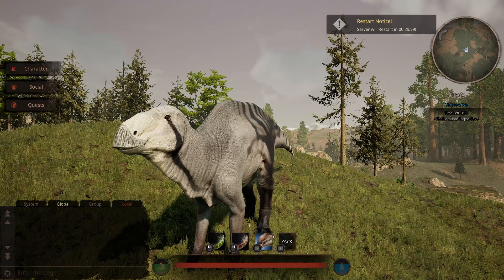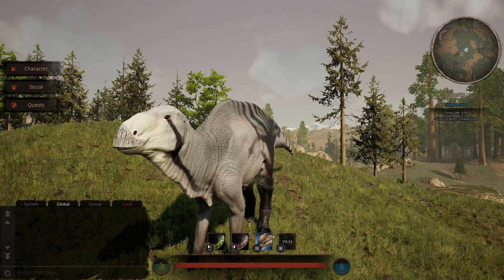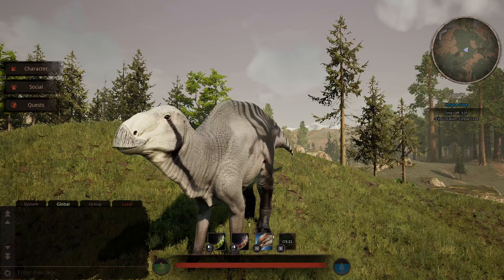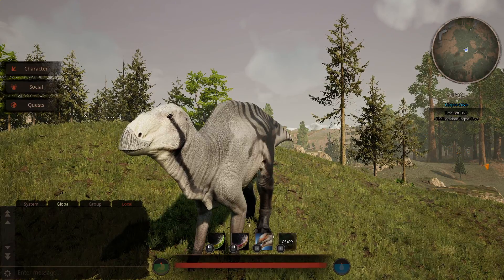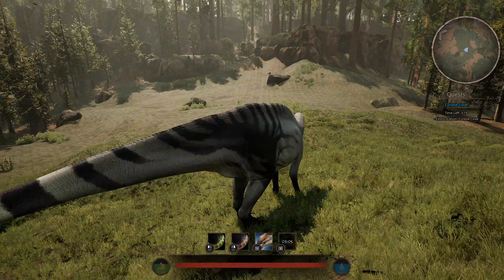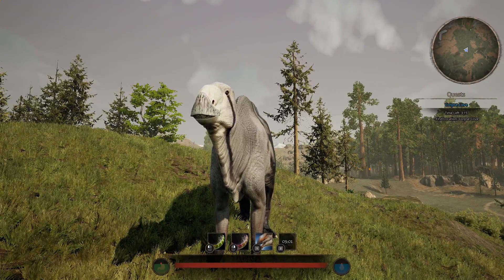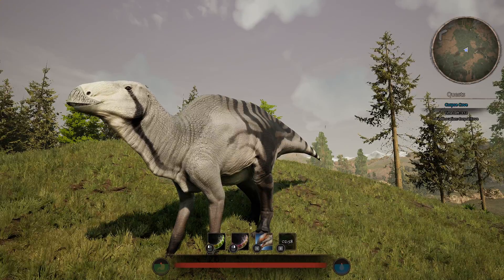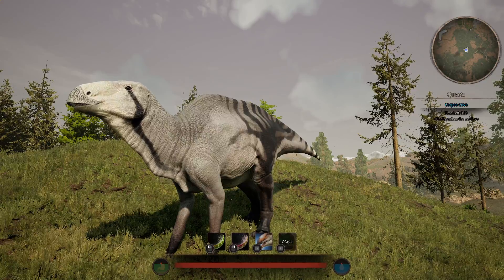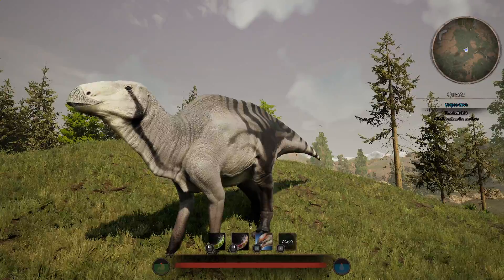Barsboldia has the highest health pool in the game with 1,500 health — that is 50% more than all of the other apexes. It also has 7,000 weight, which is tied with Tyrannosaurus and Spinosaurus for first place in weight. If you don't know how combat weight works, basically anything that weighs less than you — almost all dinosaurs in the game — will be doing less damage to you, and you'll be doing more damage to them. That's really huge.